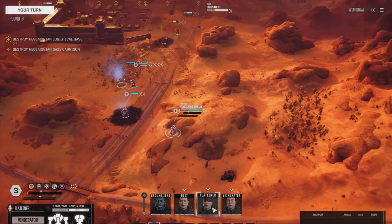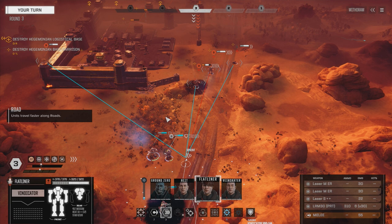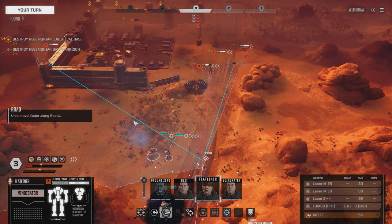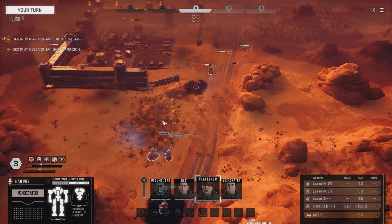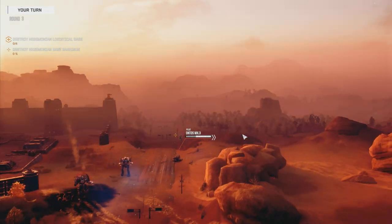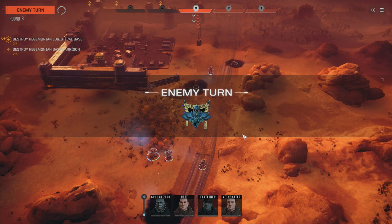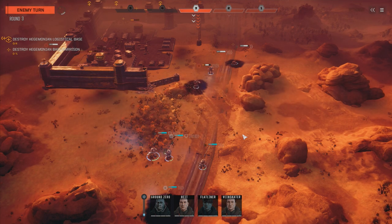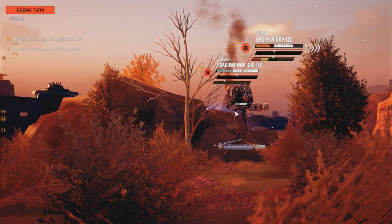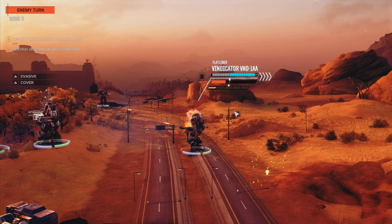We're going to move in, full sprint, and I think we'll unload on the Ontos. We're going to offer up our right torso because our missile rack is in the left. I'm going to fire everything on the Ontos. 35% chance to hit this guy — 26 now. Let's go against the Ontos and just see what happens. Firing. Let's watch the numbers go up: sixes, eights, fives, sevens — not bad. If you figure a regular LRM-20 is like 10 tons, and this LRM-30 is 12 tons, the extra 2 tons kind of makes it worthwhile.